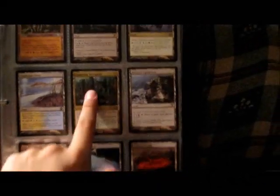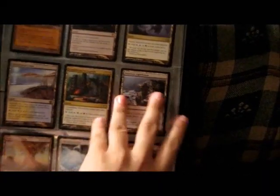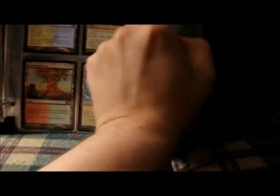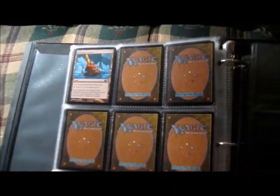I think this Crumbling Necropolis might be foil — yeah, it is. I'm going to be building a casual Heli and Crucible deck, so that should be fun. And Reliquary Tower — glad to see that reprinted.